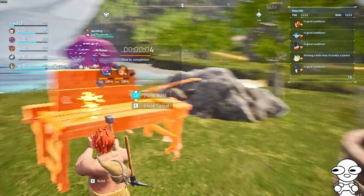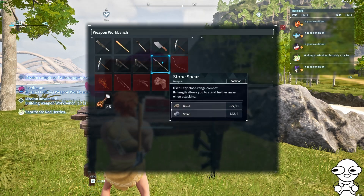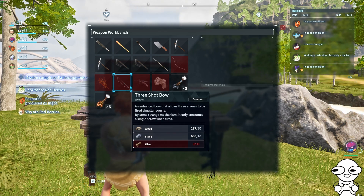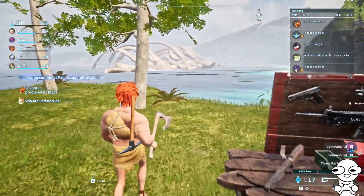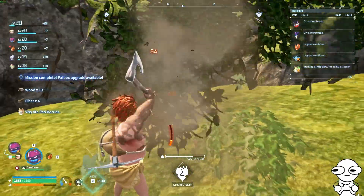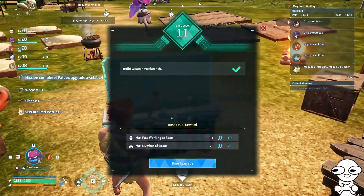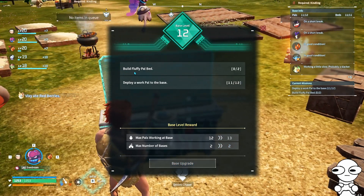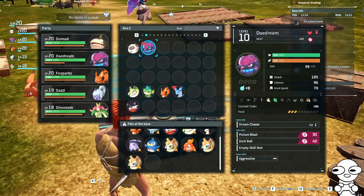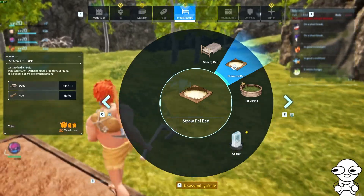Let's see what new weapons we get to make with this thing, although I don't think I have any new weapons unlocked. Okay, I can make the Grappler Crossbow. Three-shot bow - that sounds good, but I need 30 fiber. Alright, I'll get the 30 fiber real quick. And that's right - mission complete, so I can upgrade the pal box. Boom! Next up: Fluffy Pal Bed, and deploy pal to work base.